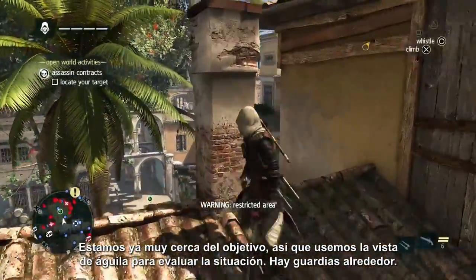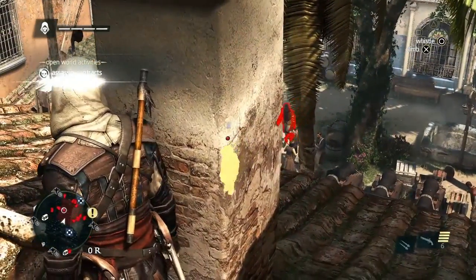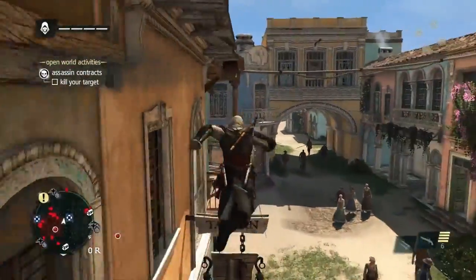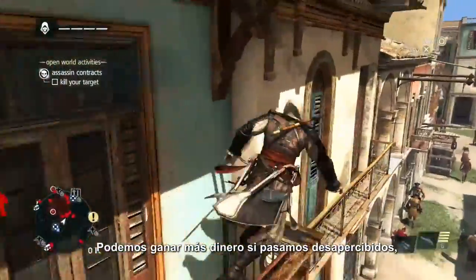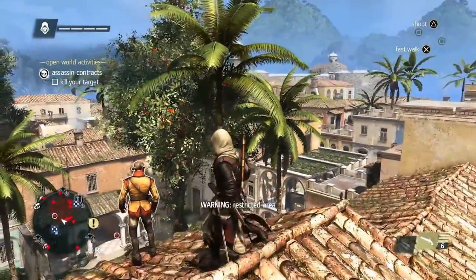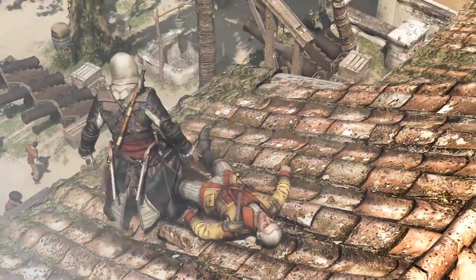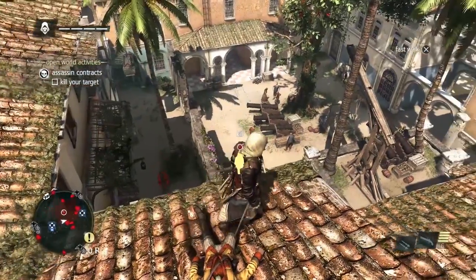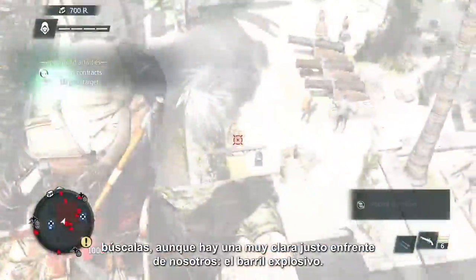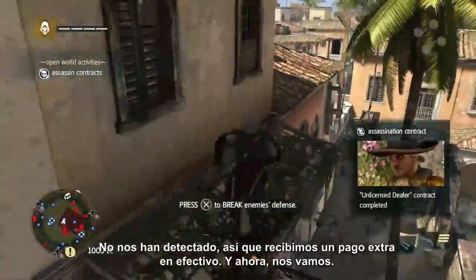Now that we're near the target, using Eagle Vision will assess the situation — we can see some guards around. With these contracts, we can earn more money if we remain undetected, so let's take out the possible threats before going after our target. There are many opportunities to take him out, but there is an easy one in front of us with the explosive barrel, so we'll free aim and take him out that way. Since we were undetected, we also got that cash bonus. And now we escape the scene.